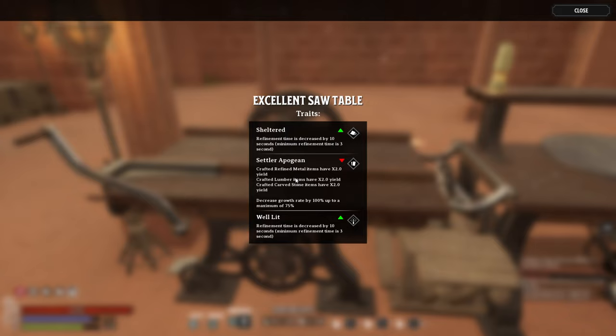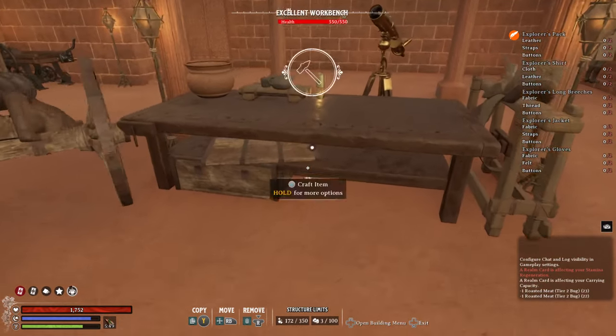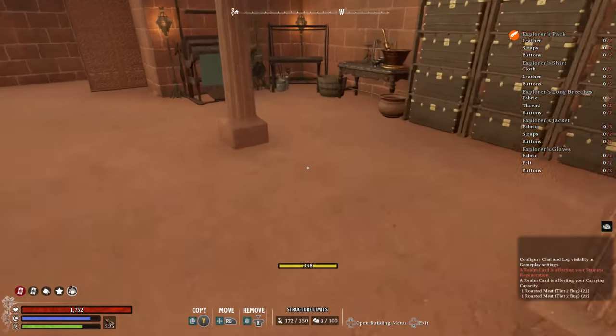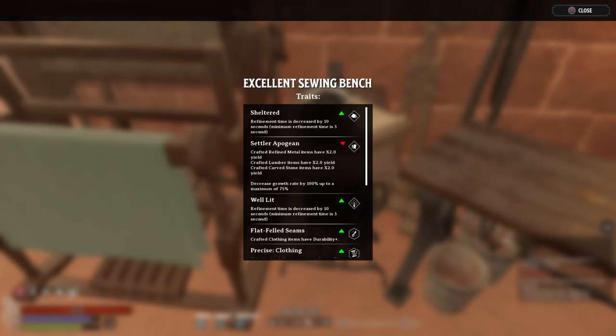That's why if I go to my excellent sword table and inspect it, you'll notice that it has that trait on there. Other stations that do not benefit from that card will also show it listed, even though they're not getting the buffs from it — like my excellent workbench shows it, even though only lumber-based items get benefits. If I go to my excellent sewing bench it has that listed there even though my sewing bench doesn't get anything from it.